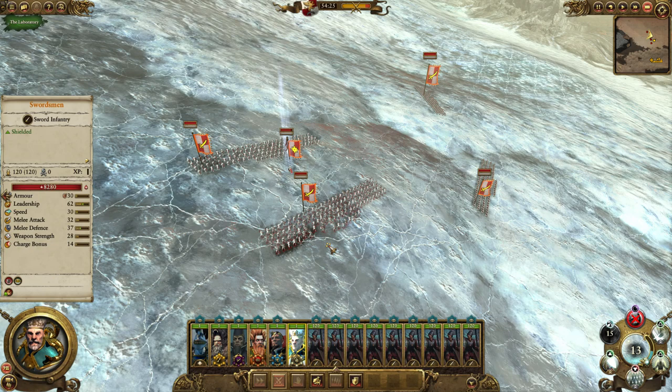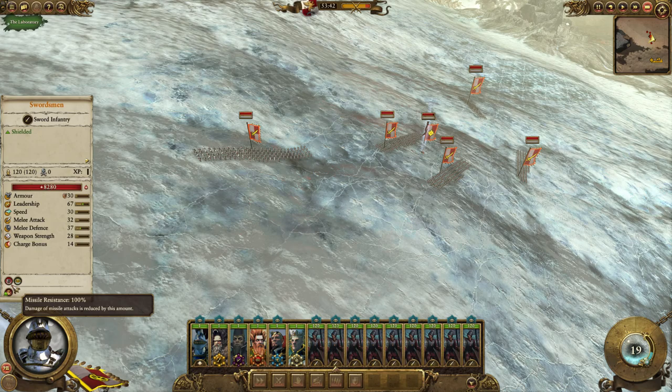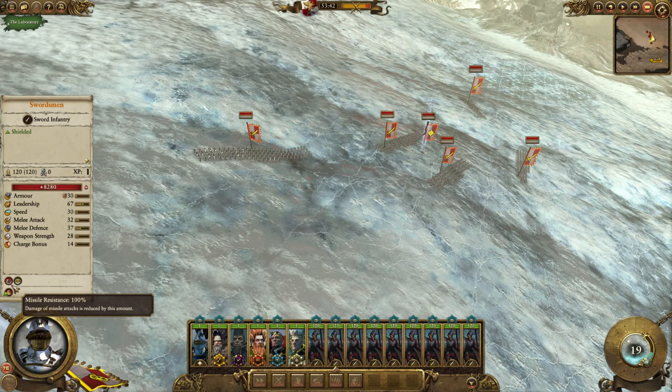If you look at the swordsmen, I've given them all 100 missile resistance and they are in fact able to resist any type of magic you throw at them. The only exception I found is that direct damage spells still do the regular amount of damage - it's just vortexes and I think the way those spells work anyway. Thanks.